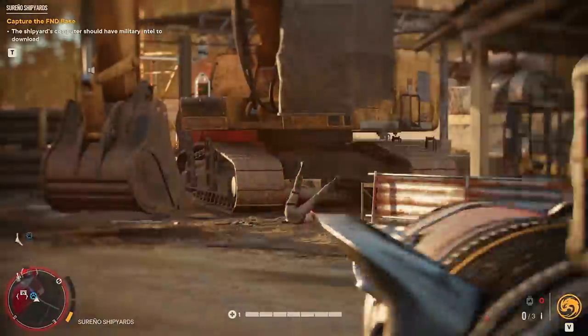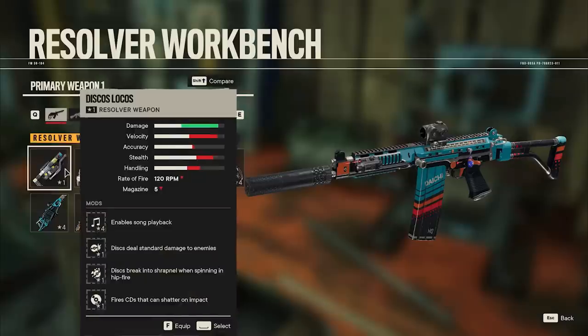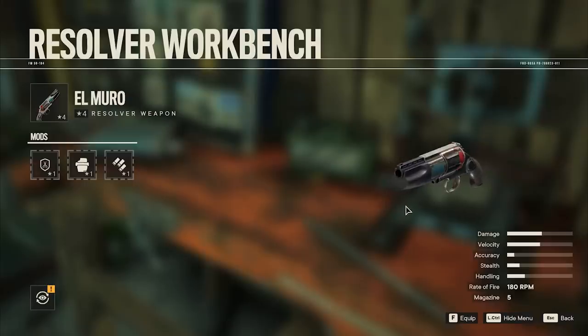Let's begin with a few Resolver weapons. You buy these from Juan and you should definitely pay attention to at least a few of the examples in this video since some of them are literally hidden gems.